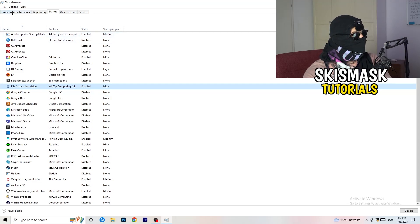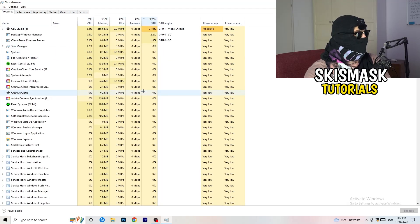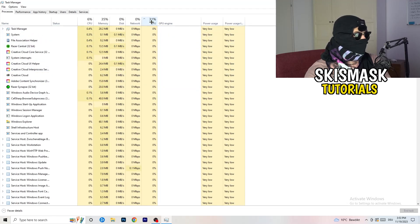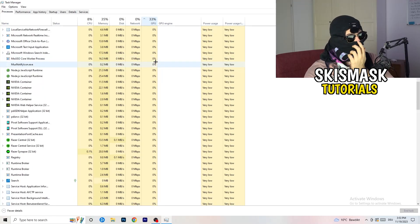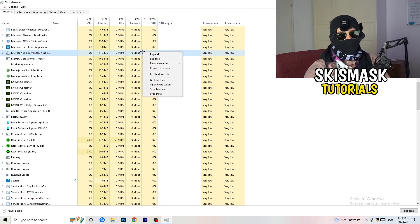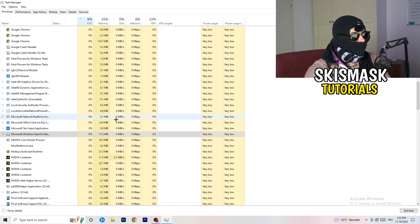Click on the Processes tab in Task Manager. You'll see Applications and Background Processes, and columns for CPU and GPU. Click on GPU first to sort by GPU usage and identify which programs are using the most. Right-click any process that's not Windows-related and click End Task. Then click on CPU and do the same — find programs with too much CPU usage, right-click, and end the task. Once finished, close Task Manager.